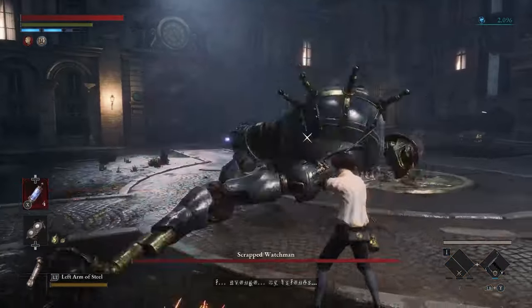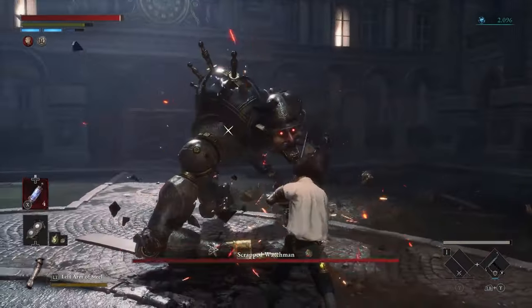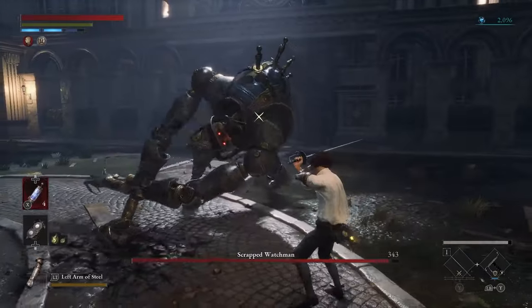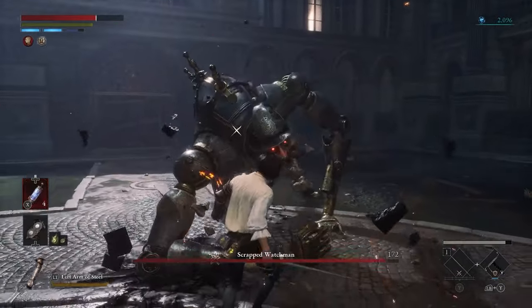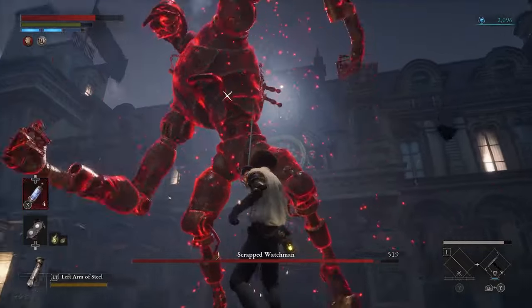Number 11: Scrapped Watchman. This is the first proper boss fight after the tutorial. He has some nice moves and electric energy, and once he gets to the second stage he has a grab that's almost an auto-kill, so watch out for that. I love perfect blocking that one combo he does with each arm and then finishes with both — that's epic.